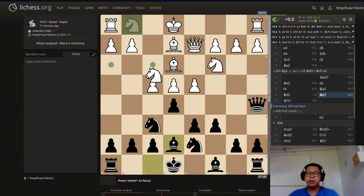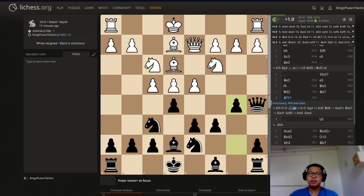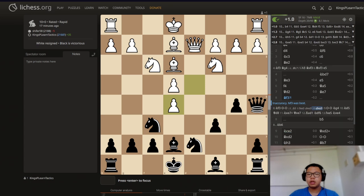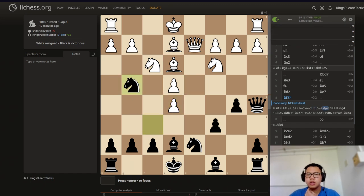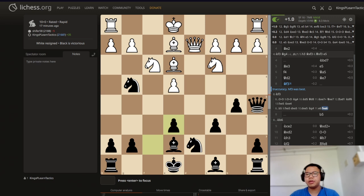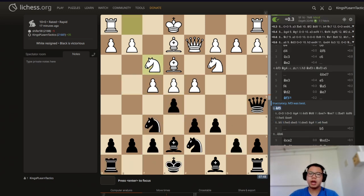If white were to play knight f3 here, then we wouldn't be able to play b5 because that just hangs a pawn — actually, it kind of does hang a pawn. Knight c4 is tricky, but after e6, it looks really ugly. So b5 was not playable there. If knight f3, I probably would just castle here. And if long castle happens, we can start trading first and then go to b5, because if we go b5 we have to sacrifice a pawn — no one wants to really lose a pawn for no reason.